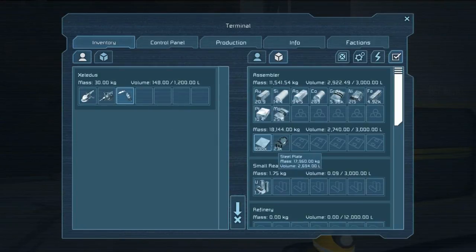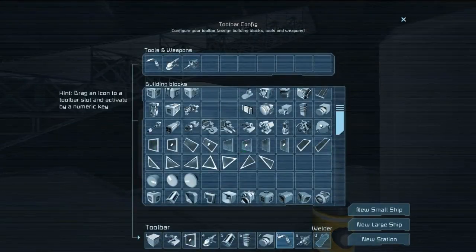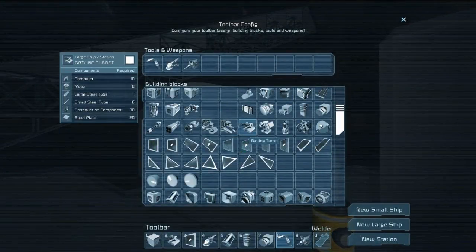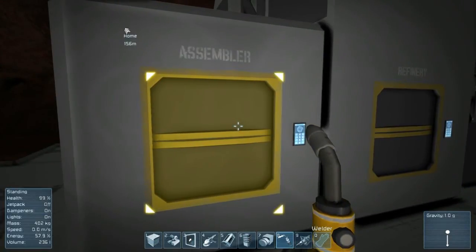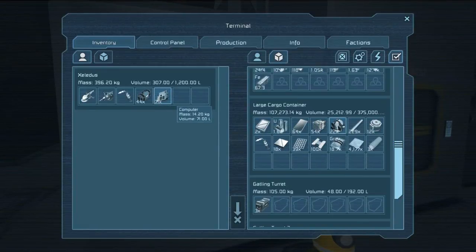It's still making these. What else are we gonna end up needing? Small steel tubes, large steel tubes, computer — we're gonna need a bunch of computers. And guess what? We also have a bunch of computers. We have 71. We'll throw those in there, along with the small steel tubes.